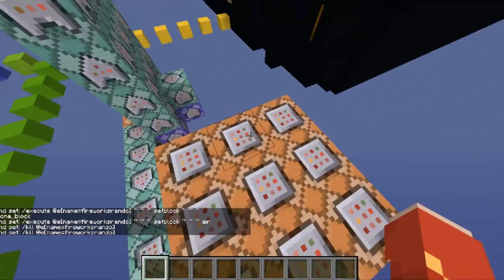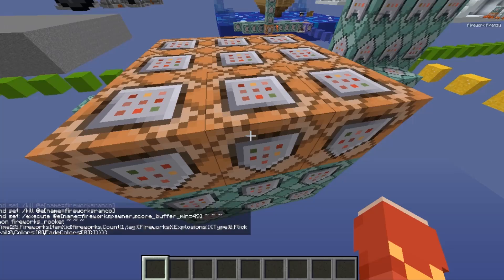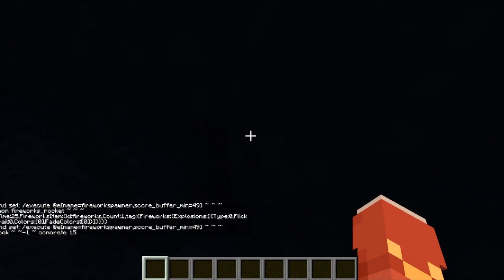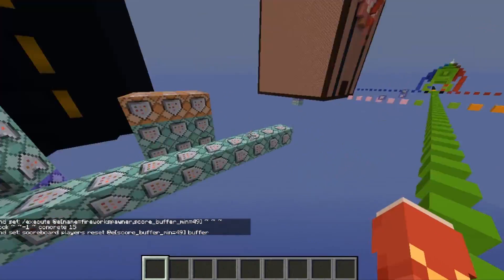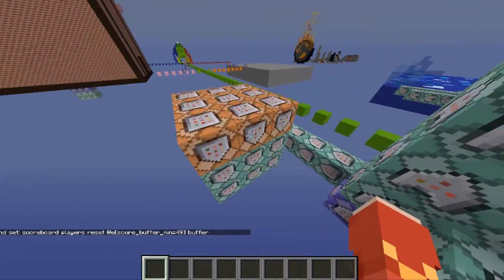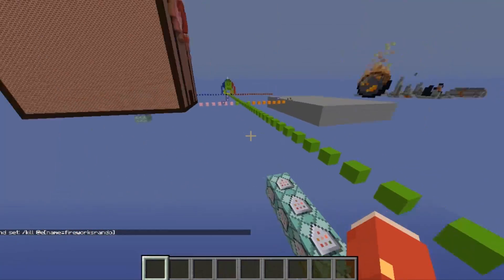Then it's going to kill it. So basically what's going to happen is it's going to spread players to one of these random spots, summon in the firework, and then set block concrete — setting it from the red block back into just the black block — and then resetting the score so that it doesn't constantly happen. It only happens every 49 ticks. I don't know why I chose 49, it worked. I think I was trying to do something with a score of 50 before, but I never ended up using it.